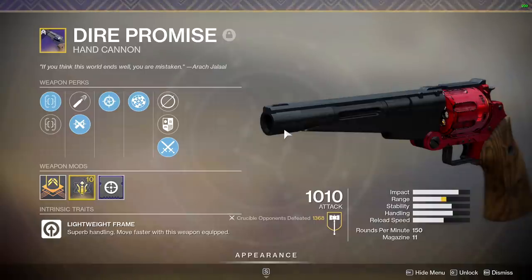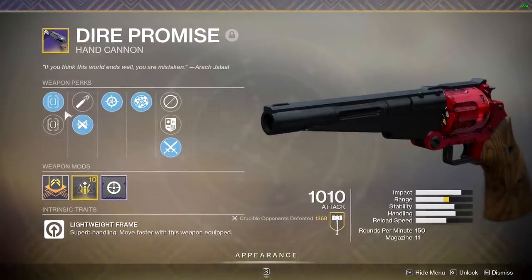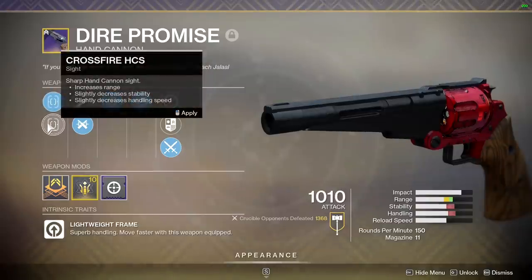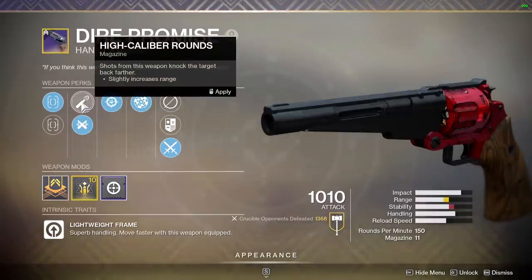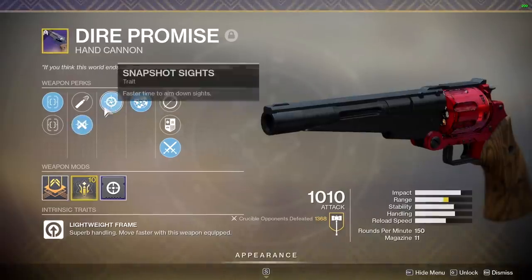My Dire Promise is pretty nasty. Let's take a look at the perks. I'm using Steady Hand HCS - increased stability and handling speed. I really like the look of the sight; it could offer more range but I don't really need it. I'm using Ricochet Rounds. I found High Caliber wasn't really doing much for me - I wanted that little bit of stability just to help me keep my shots on point.